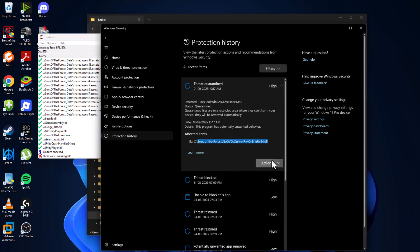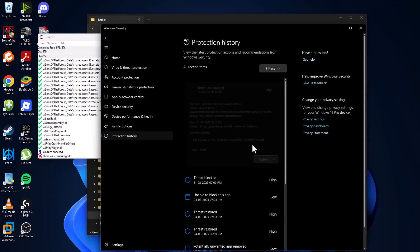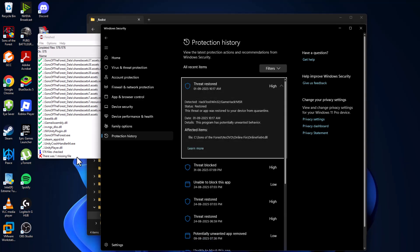As you can see, there is a threat quarantined — click on it and select yes. The game file is listed here. Select the 'Action' option, select 'Restore,' and select yes. We have now restored the missing file.